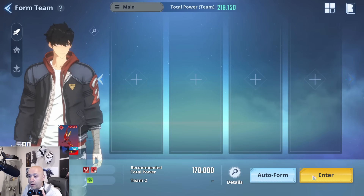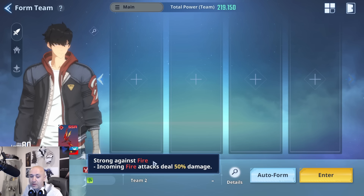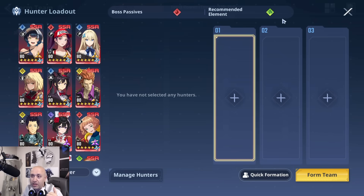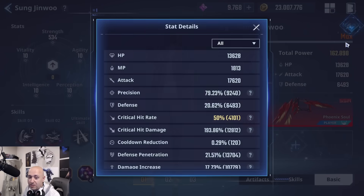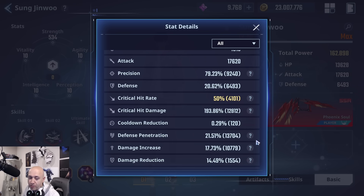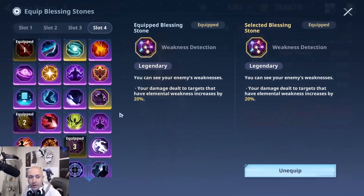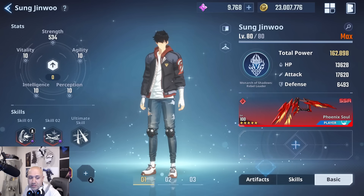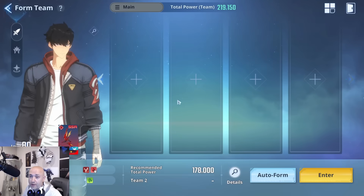Without further ado, we're going to jump in and do it like this — raw bow versus raw. Keep in mind the fire damage is 50% less here this week, so keep that in the back of your mind. It's equal across the board — no treachery with stats. Sticky Minaj's stats: 50% crit hit rate, 193 crit, attack power 17,620 with one weapon, precision 79%, defense pen 21, and 17.73. I'm going to take away the blessing stones — unequipping all of them. We're not going to use any skills at all; we're just going to go straight raw and see what the damage looks like.